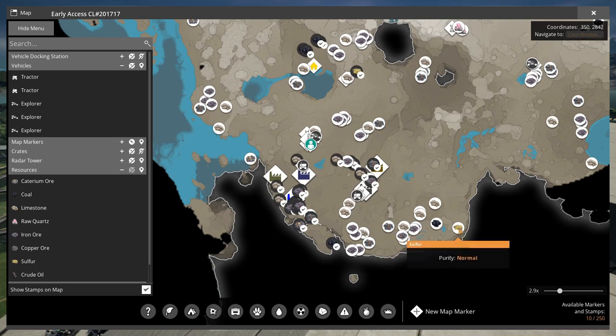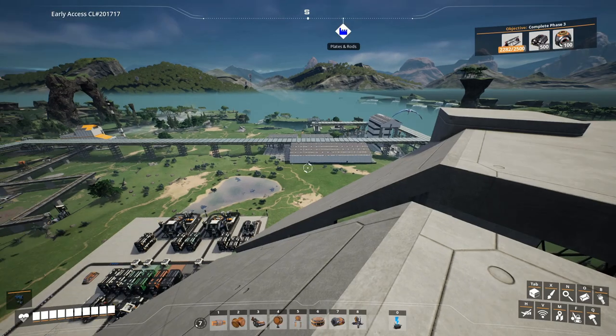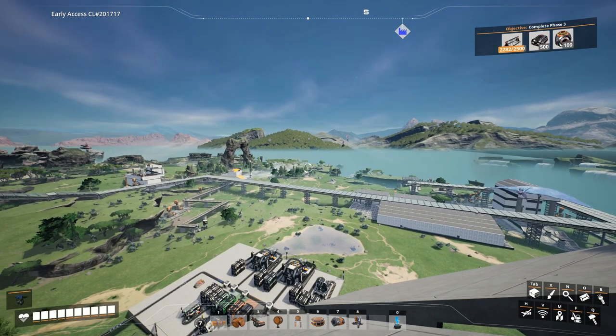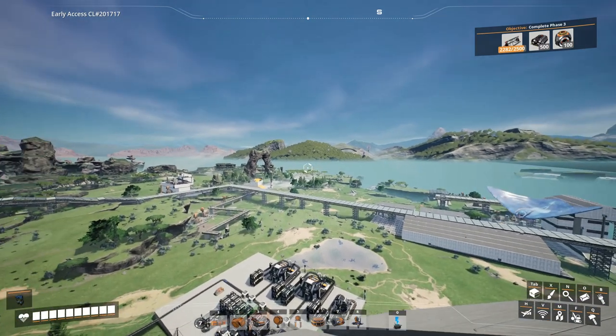There's a lot of coal over here and some sulfur, so I think our next facility should be small enough to draw off these normal nodes. Also, we are now on the main build - no longer on the experimental build - because we have all the awesome stuff from update 6 in the game now. We can see the purity again on the map, thank you developers. I want to build the next factory somewhere over here.